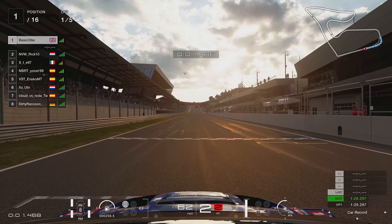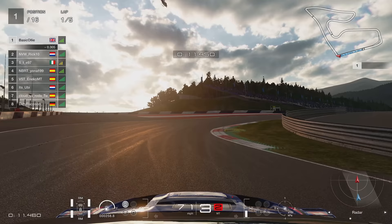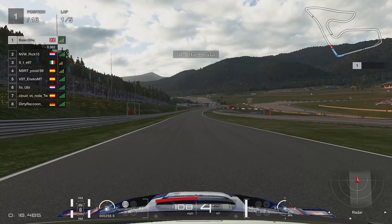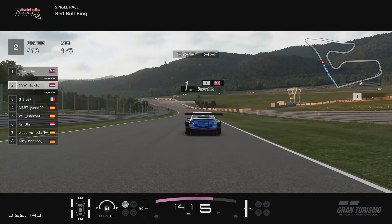We're on Gran Turismo Sport, five laps of the Red Bull Ring. We've started in P1 in the Subaru WRX STI. Very surprised to see this car at the top of the leaderboard. Red Bull Ring is known for MR cars or high-powered cars being dominant. The Subaru is neither of those, so really surprised to see it at the top of the leaderboards, but I do have a soft spot for the Scooby.